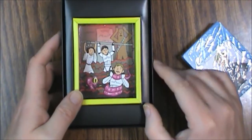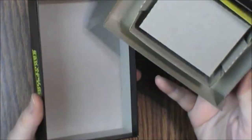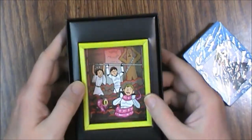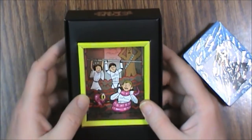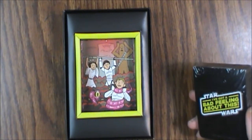Inside the box there's a little image of the trash compactor scene, with nothing hiding underneath. This is actually a pretty decent setup — I like that it has a double insert and is pretty sturdy. So let's take a look at the cards and see what we've got.